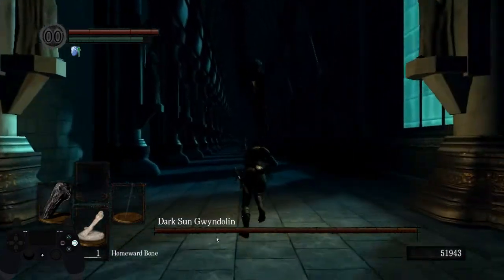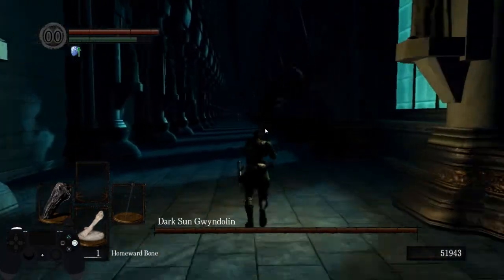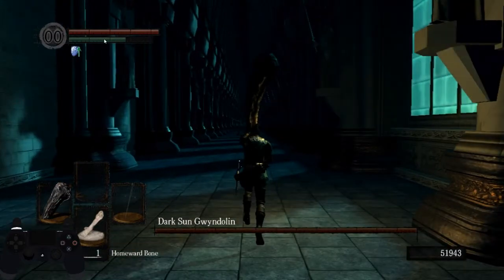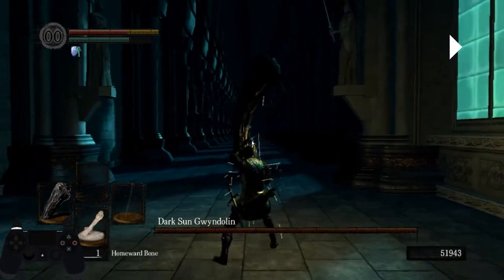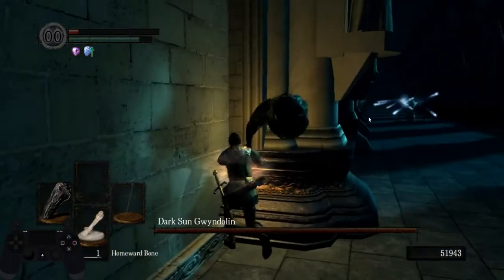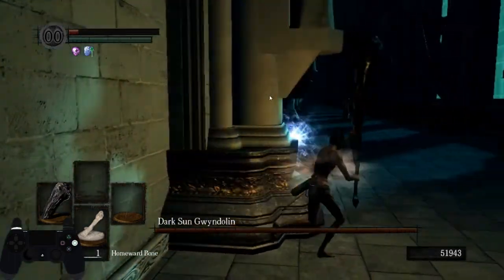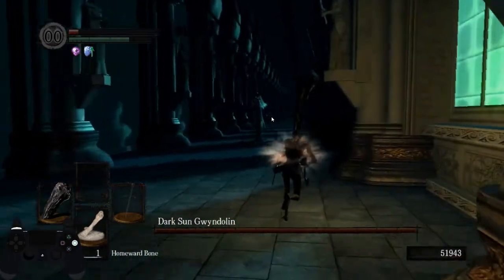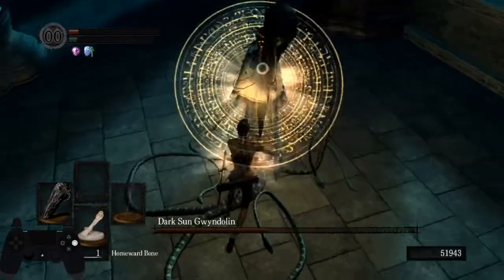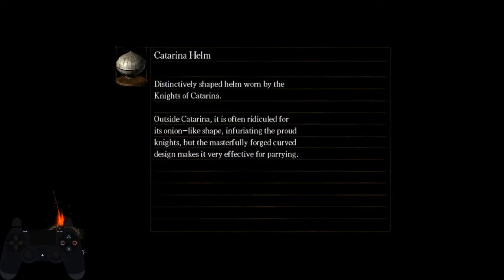Now you want RTSR. There are two attacks that Gwynevere can do that give you RTSR. One is the arrows — stop sprinting, make sure you have enough stamina to block all of it, and block all arrows to give you RTSR. The second is a single attack — the big missile thing that goes through everything. Take a counter hit from that and then you're good as well. After killing her, use a Homer Bone since it's faster than running back in-game time wise.